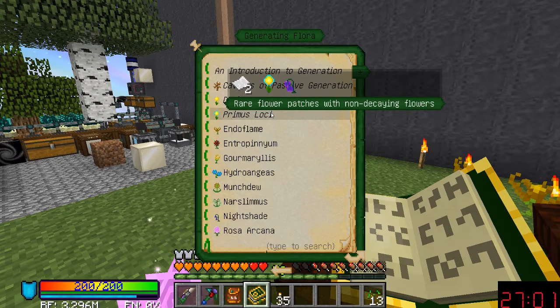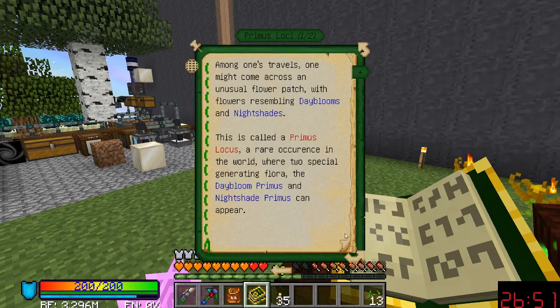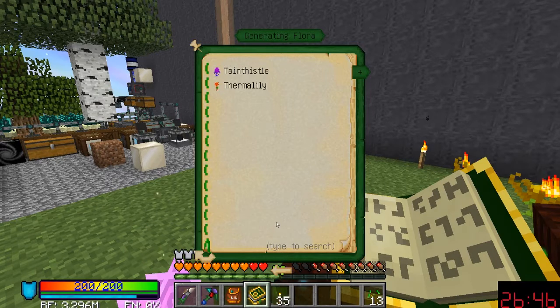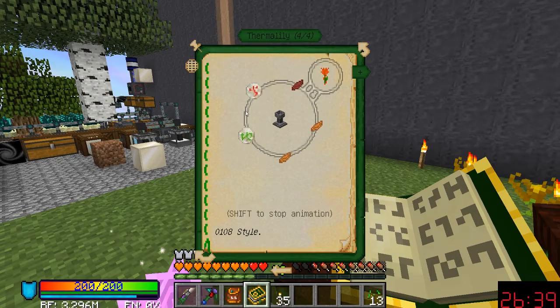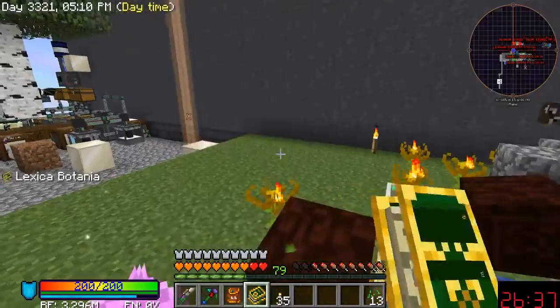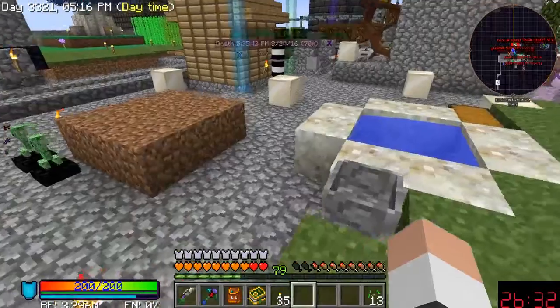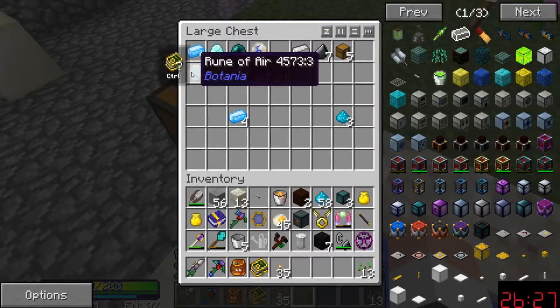There are rare flower patches with non-decaying flowers. The problem is I never see those. Maybe a second Thermolily — Fire and Earth — maybe I don't know. There are so many flowers and I don't know the best route to go for all of this.